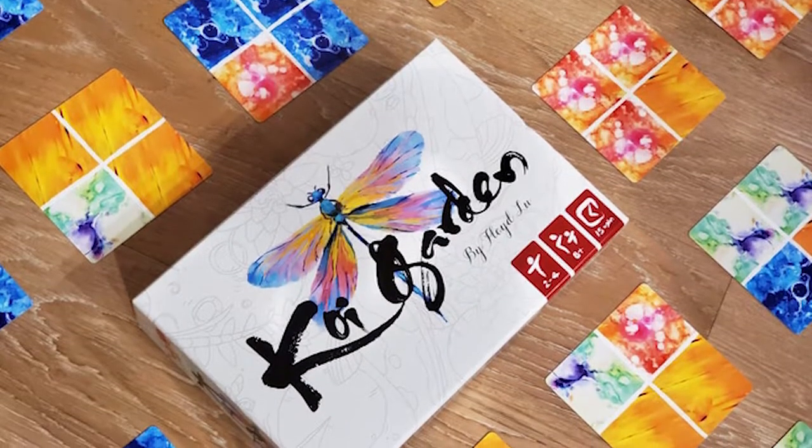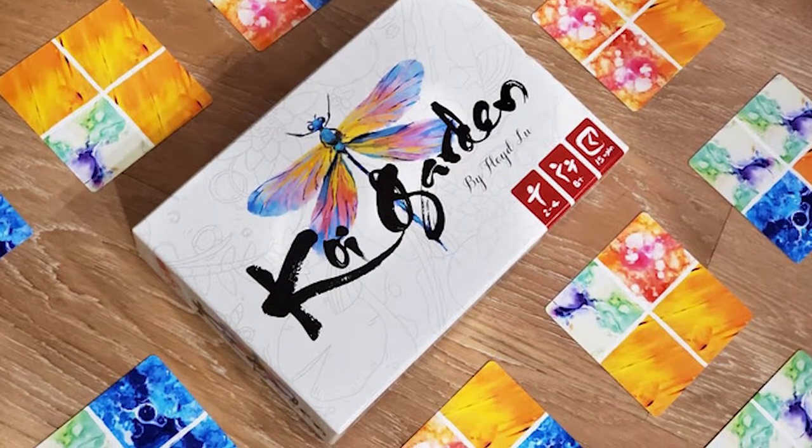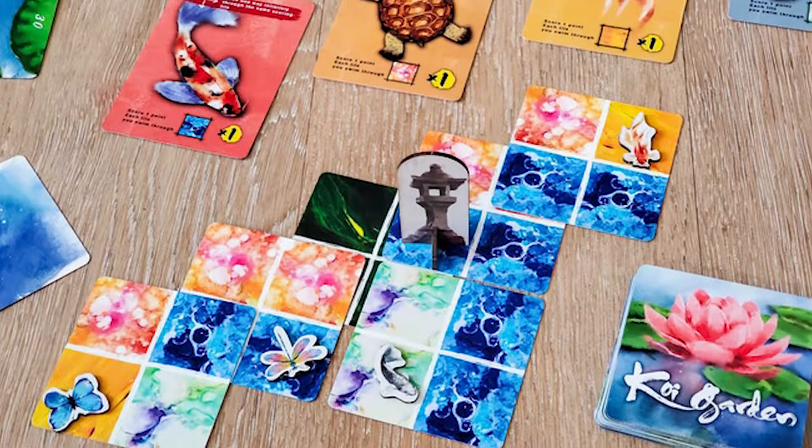Hey guys and welcome back to another Unfiltered Gamer board game review for the game Koi Garden by Floyd Liu. The game plays two to four players, takes roughly 15 minutes to play, and is for ages eight and up. In Koi Garden you are trying to build a tranquil koi pond, trying to gain zen as you move creatures around the board.